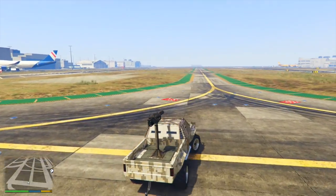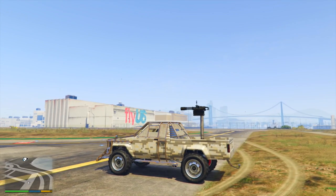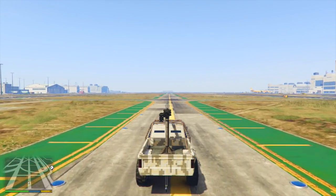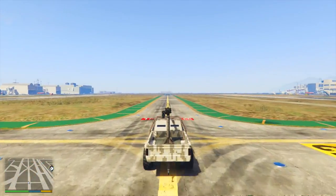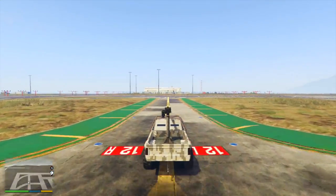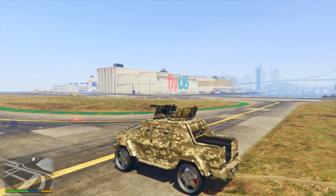With everything we've seen, the Technical really doesn't have anything going for it — it's basically just a worse version of the Insurgent Pickup. It's not as fast, can't survive as many explosions, the gunner in the back isn't as well protected, and it can't seat as many people. Why would you choose the Technical Custom over the Insurgent Pickup Custom? The only thing would be price, but I honestly don't think a price difference under a million dollars would justify settling for the Technical.